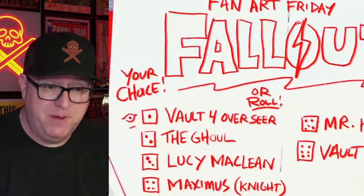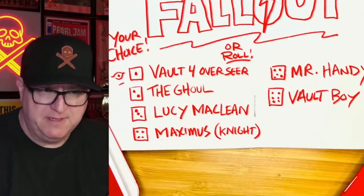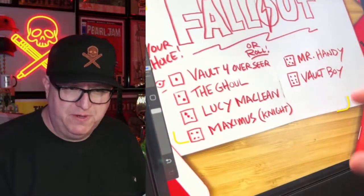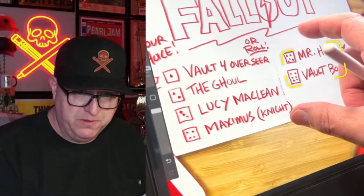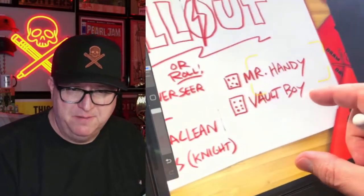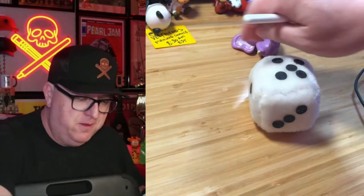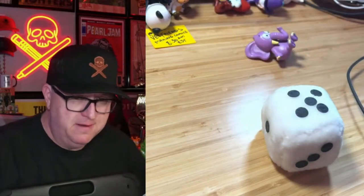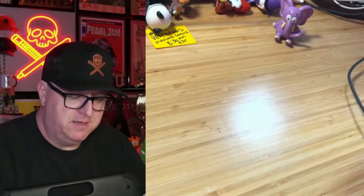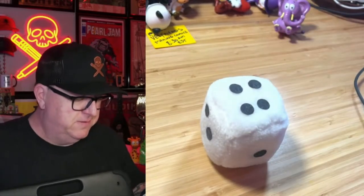You can pick whichever character you'd like or roll the dice. I've written out six characters — you can roll a six-sided die. The choices are: the Vault Overseer, Vault Four Overseer, the Ghoul (hoping I roll a two), Lucy McLean, Maximus, Mr. Handy, and Vault Boy. I'm going to roll that right now live. I got a four — what is it?